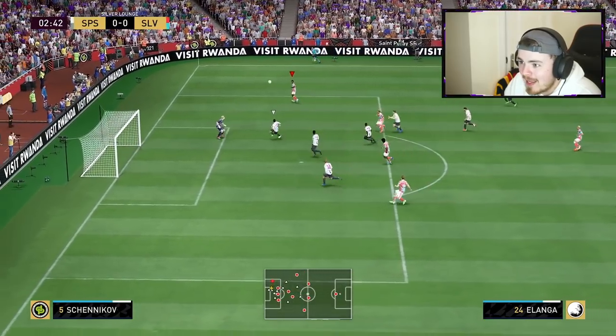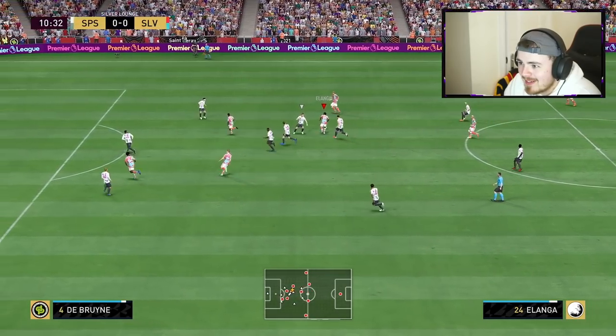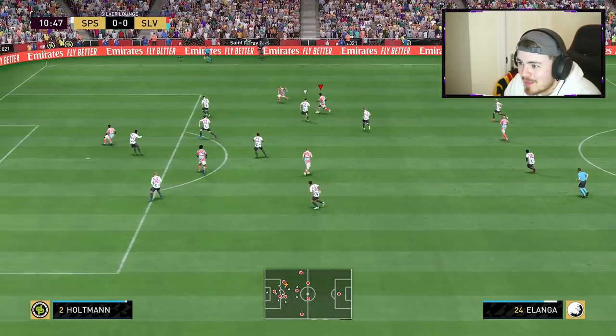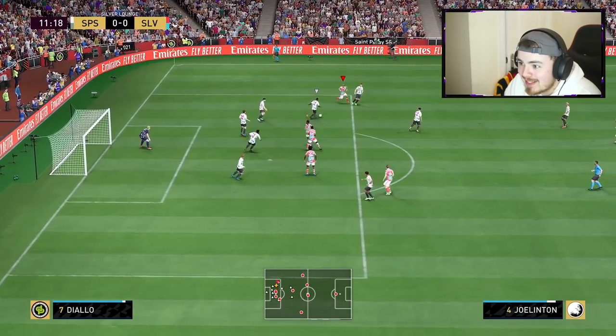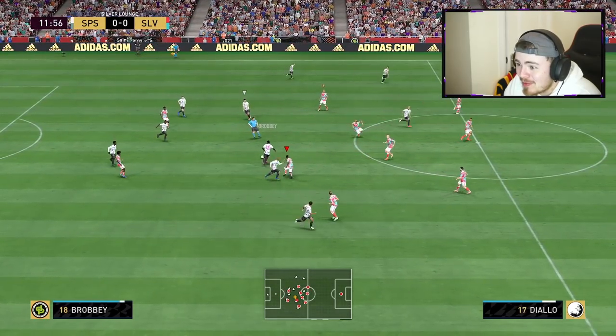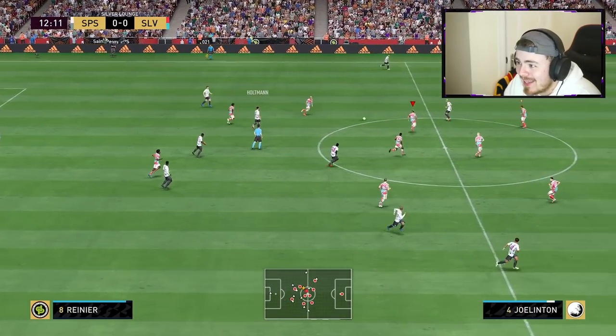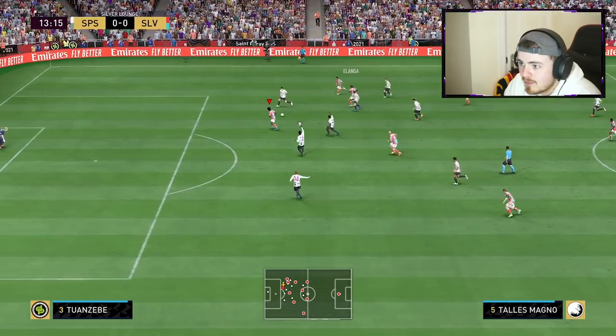Elanga's movement is fantastic — the pace, the little dink. First proper touch for the man. Looking at his stats, he could honestly be a super sub in the normal game mode. A lot of people don't like silvers because they won't get into your team, but with that pace and dribbling, if he feels this responsive in-game we could have a Ryan Kent 2.0 on our hands.